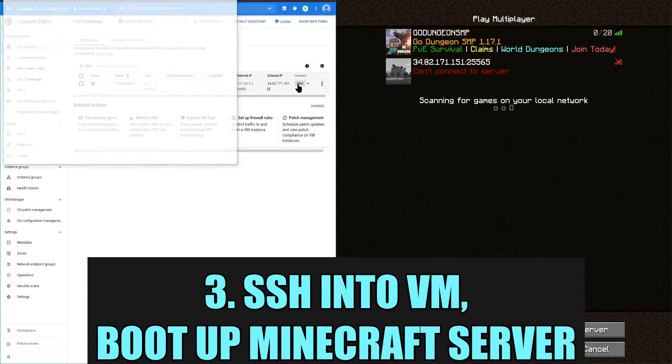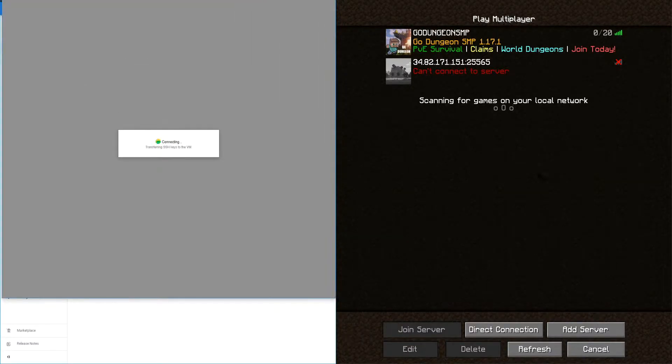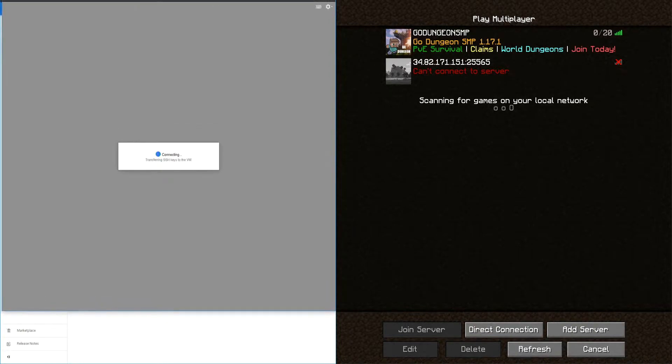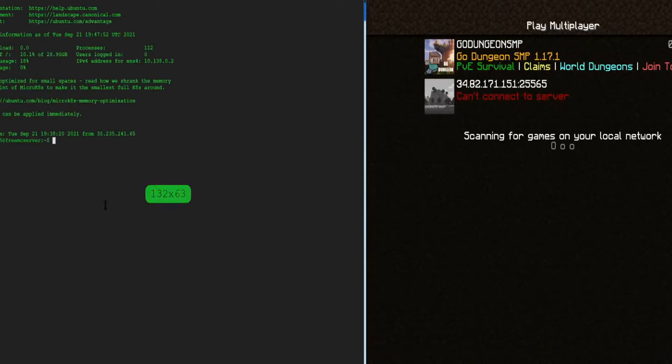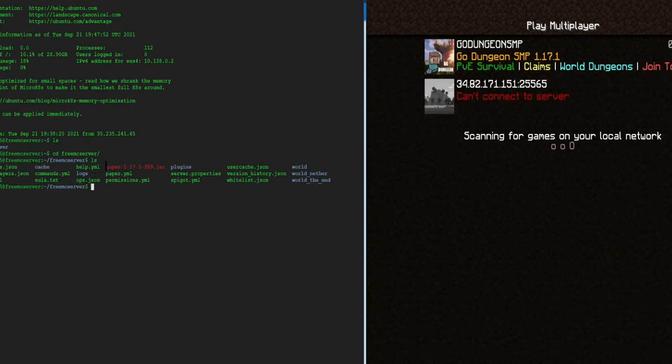We're going to go back to our virtual machine instance, get logged into the system, and kick off our Minecraft server. On the right-hand side you get a bunch of tools — you can SSH into your Minecraft server quick and easy. This login process doesn't take too long. Once we're in, I already created all the folders, so I'll change directory to my free mc server folder and run the Java file. I'm using Paper 1.17.1, version 259, running it with 512 megabytes min and max, no GUI.